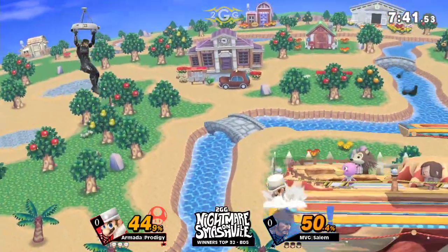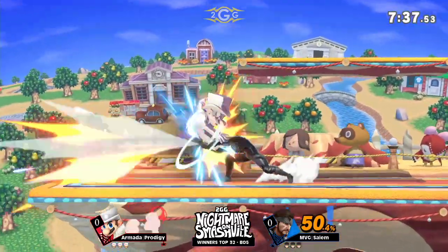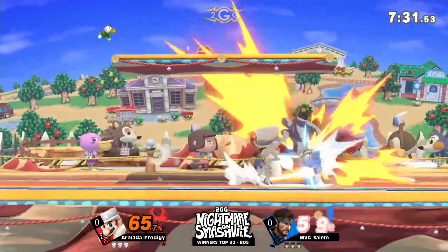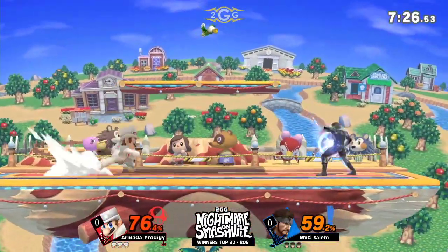Nothing off of it. Great tech from Salem. You know he's looking for the gimp, but Salem gets by. That's just kind of it. The kill power that Snake has to offer — you kind of have to take him out as fast as you can. Looking for the falling off there, does not get it. That would have been a stock, honestly.